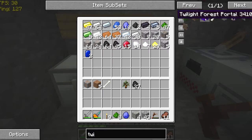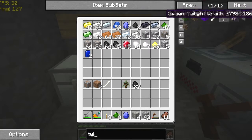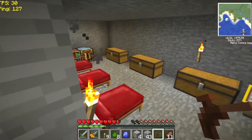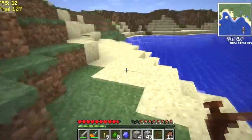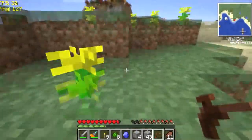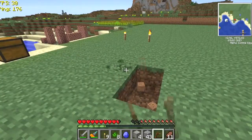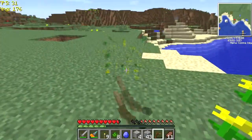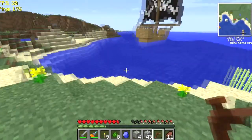How would you make a Twilight Forest Portal, just out of curiosity? Grass blocks and flowers. Get a two-by-two square cut out in the ground, and then surround it with multiple colors of flowers and such. It doesn't have to be multiple colors, but surround it with flowers. And then from there, you want to flint and steel it, like you're opening a nether portal. And then you'll be in the Twilight.